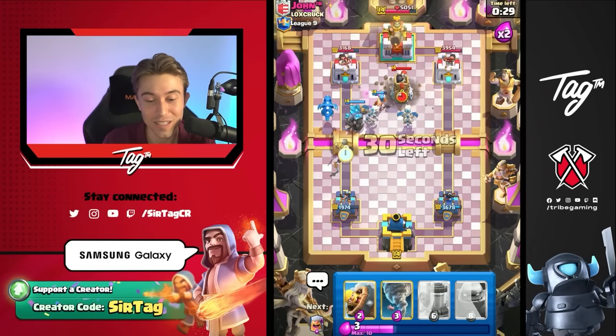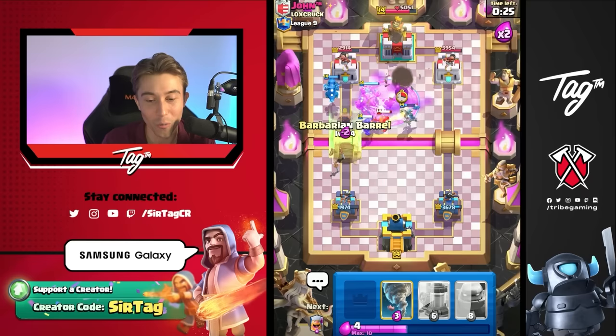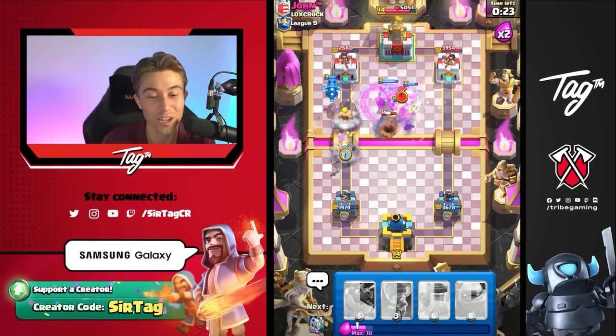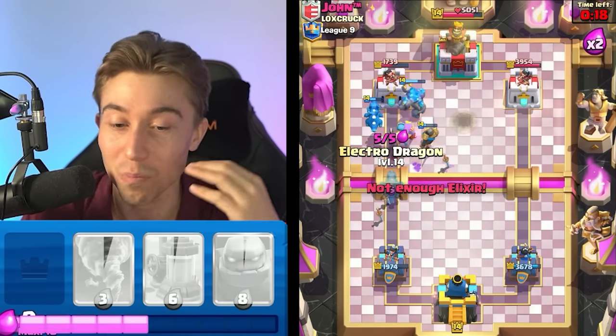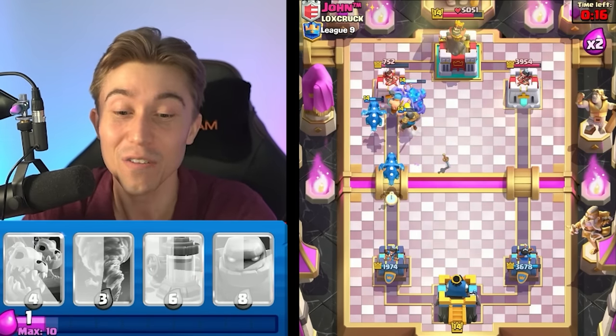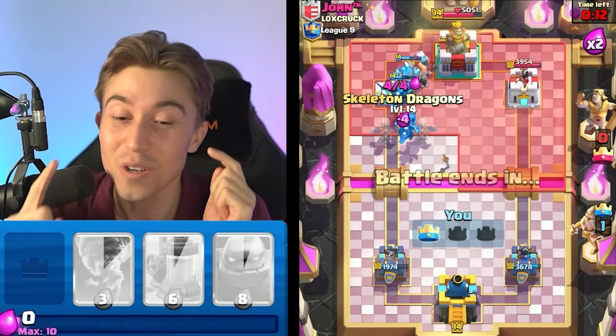We're going to go for Skeleton Dragons in the middle, spacing out our stuff so the Skeleton Dragons can immediately lock on top of the Bomb Tower. Then we can go for a Barbarian Barrel and just stack up an insane amount of aggression. That's why I love this deck — even if your opponent's got some of the best defensive decks in the game with Bomb Tower, Tornado, and Magic Archer, even if they're a top 89 player in the world, they get destroyed in seconds as soon as they make one mistake.